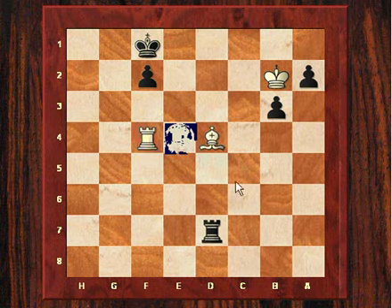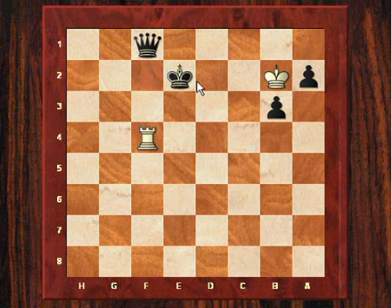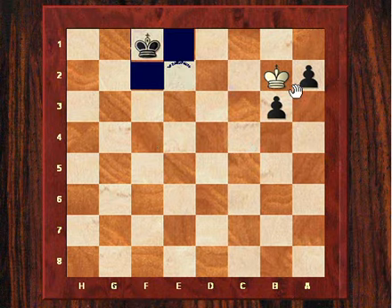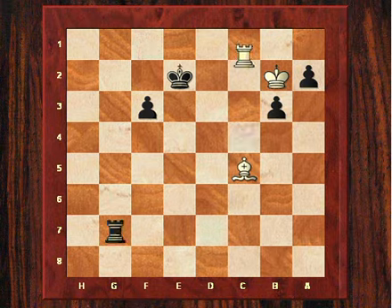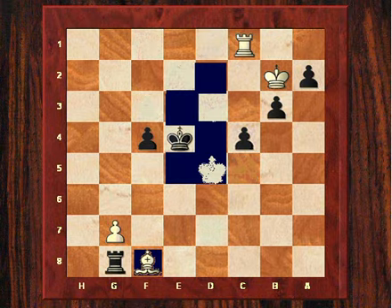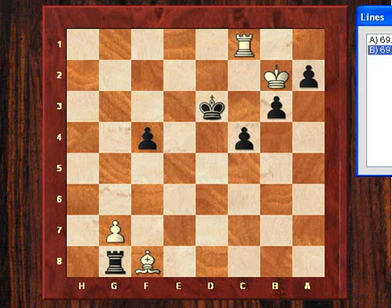For example, Rf4 - just Rxd4, Rxd4, Rxd4, now Ke2 would be winning. For example Rf4, f1 queen, and now the black king can just come in to queen those pawns - white can never take on b3. So that final position is quite interesting. Maybe Spassky could have put up a stiffer fight by playing Rc3 check, so that maybe was a missed opportunity.